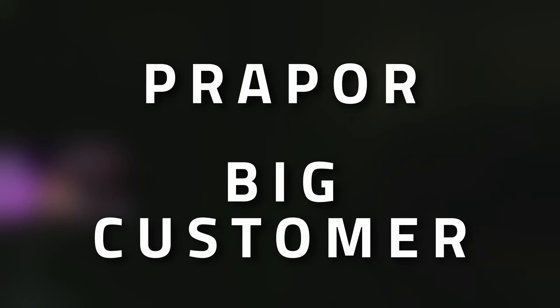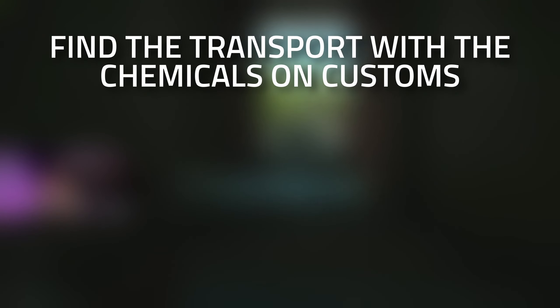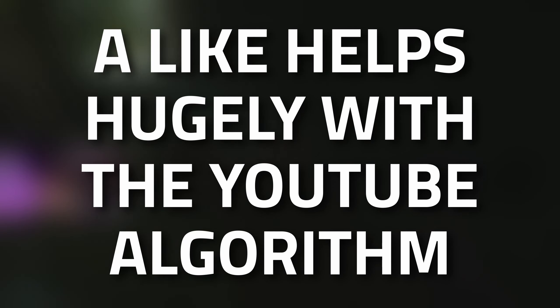Hey guys and welcome to a proper task guide. For the Big Customer task, we're going to need to find the transport with the chemicals on Customs, mark that transport with an MS2000 marker, and then survive and extract from Customs.